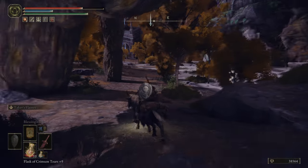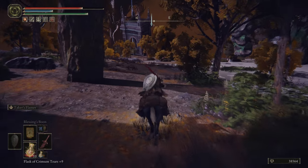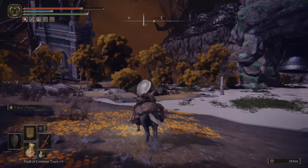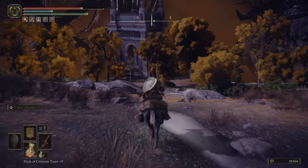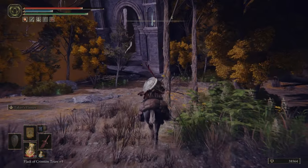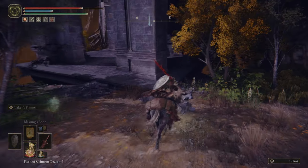The enemies here are pretty strong. If you're not careful, you can get punished. So I just want to double-check this first and then we'll have a look at the walking mausoleum. I think once you bring them down once, they stay kind of brought down, so I should be fine.